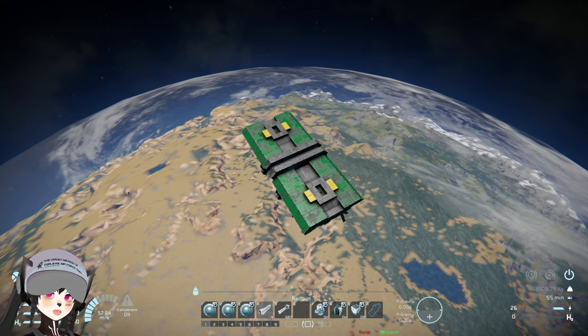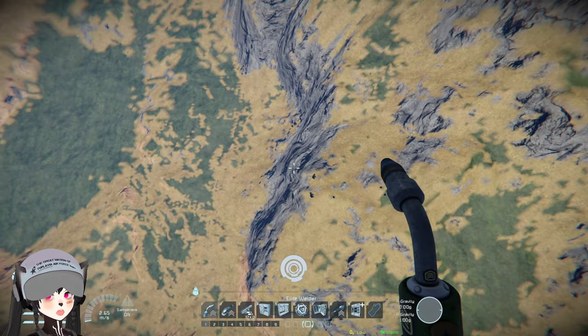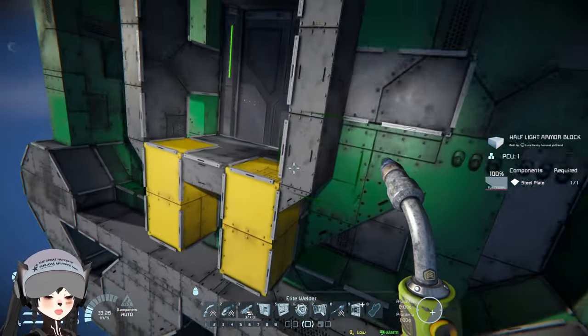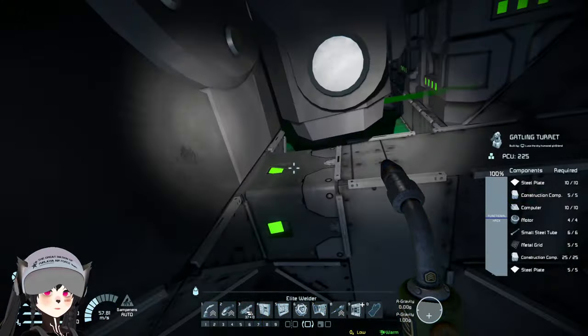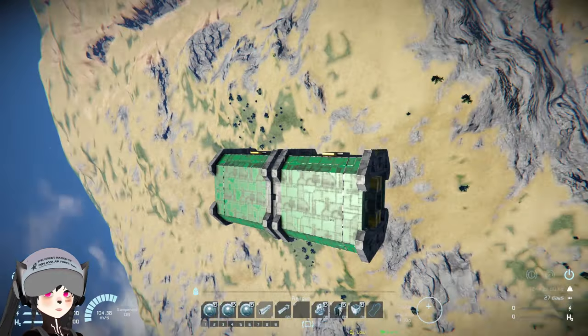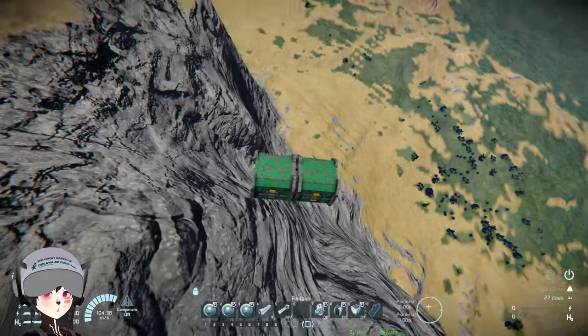There we go! The performance in gravity is not really amazing, but this is meant to be a space fighter. Let's say you got dropped at a bad location and you can't open the container in time — let's see how much the container will protect the fighter from collision damage.